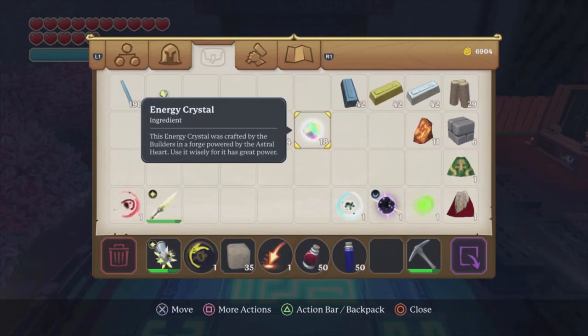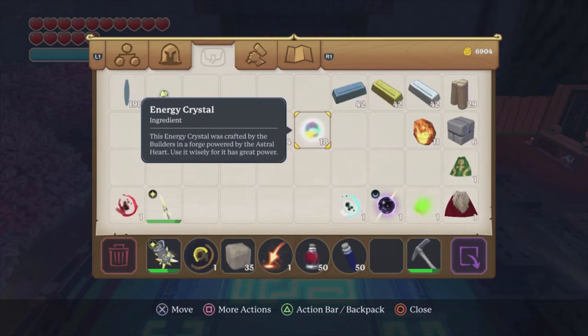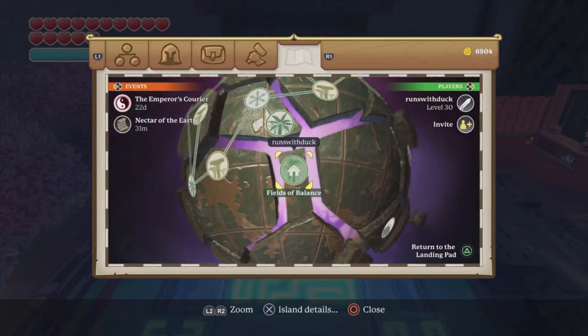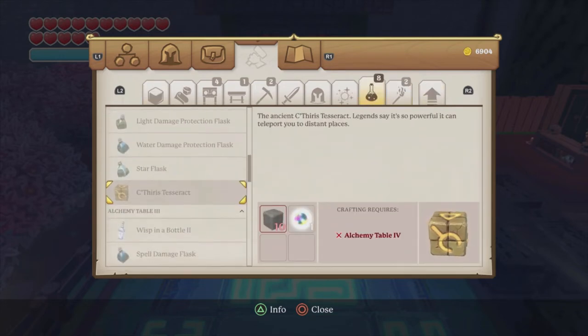Now I want to go over energy crystals, because that is going to be the biggest pain to get. There are three ways to get energy crystals, but you need at least one to do the third way. The first and second ways: in the top left of your map you'll see events like Nectar Earth — do those events and you have a chance to get one or two energy crystals upon completion. The second way is to farm the Tomb of Cethras. This is the item you need to make to enter, and it costs one energy crystal — so you'll have to farm the events first to get that one energy crystal to make it.